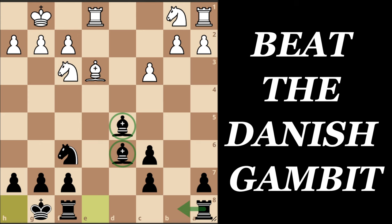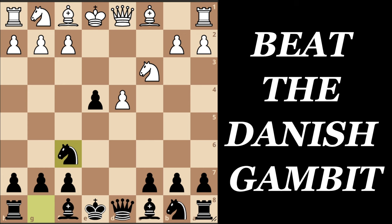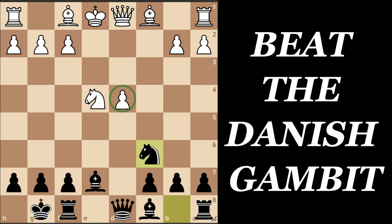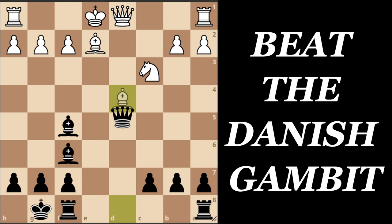Now in the starting position, if White decides to capture on d4, we take on e4, Knight to c3, Knight to f6 - and here we are simply a pawn up. For example if White tries Knight to e2, now Bishop to e7, Knight to g3, and we play short castle. We don't care if White takes on e4. If White takes, we take with our knight, Knight takes, and now Knight to c3 attacking the weak pawn on d4. Bishop to e3 defending, now Bishop to f5, Knight to c3, and after Bishop to f6, the pawn on d4 is just lost. If White tries Bishop to e2 to complete development, we take everything on d4 and we are just winning, simply because we are a pawn up and we have the bishop pair.